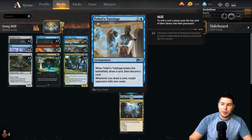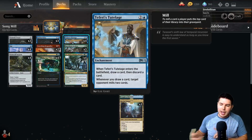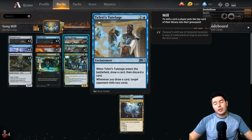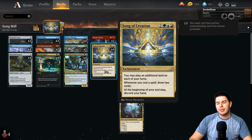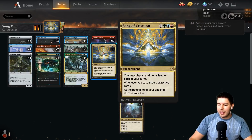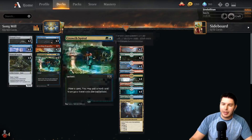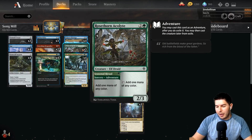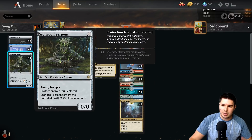Song of Creation costs four mana — you may play an additional land on each of your turns, and whenever you cast a spell you draw two cards. The downside is at the beginning of your end step you discard your hand. We're trying to go for a turn four or five combo kill. On turn three we want to play Teferi's Tutelage — three mana, whenever it enters the battlefield draw a card then discard a card, and whenever you draw two cards target opponent mills two cards.